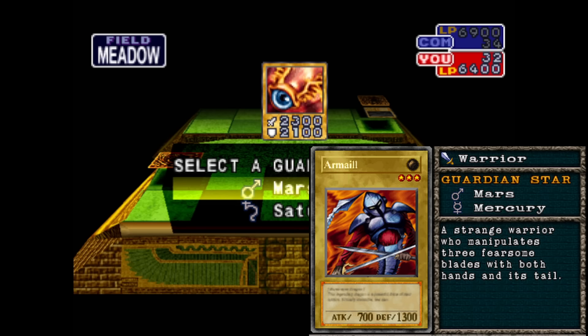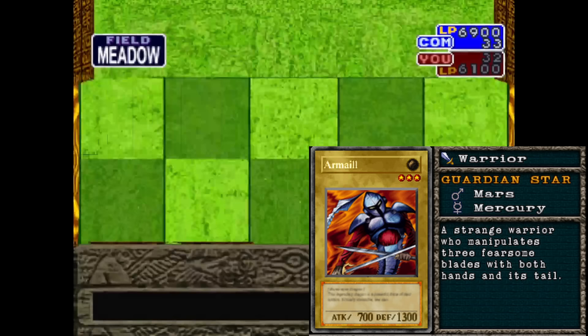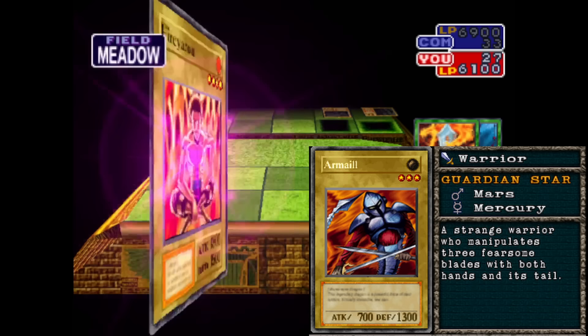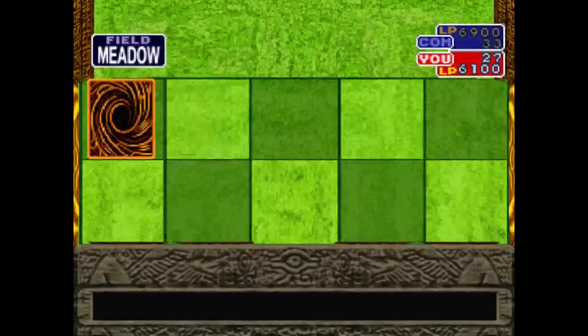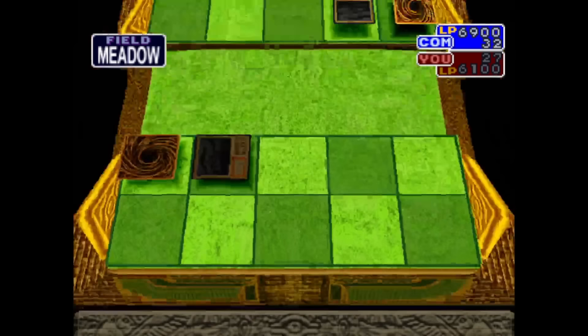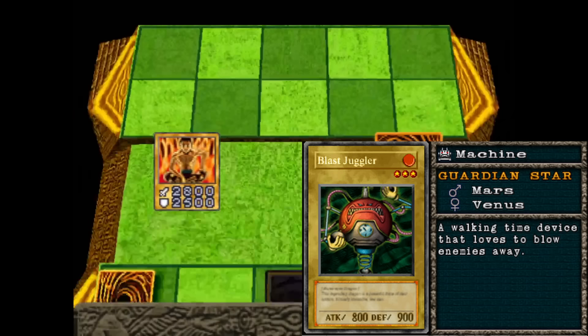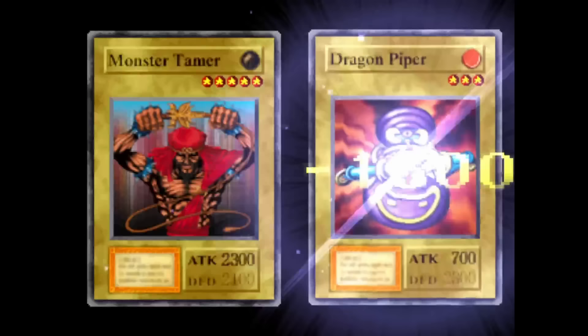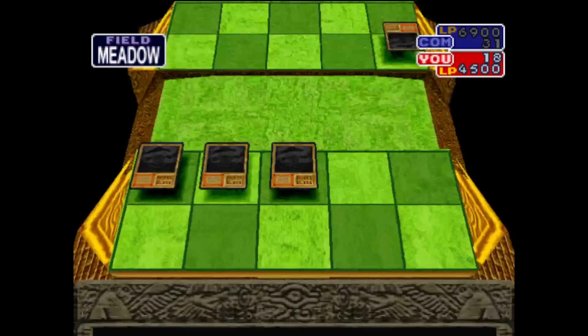The first dual-type Pyro card we're going to look at is Armale, a warrior type monster. This card is an absolute enigma — there is nothing in the card description or attribute that suggests it should be a Pyro monster. What has likely happened is that somebody at Konami mistook the desert background of this card as fire, and decided to categorize it as a Pyro monster despite it obviously looking like a scorpion. The next card is Blast Juggler, a machine type monster — this one is easier to figure out, as it has a fire type attribute.